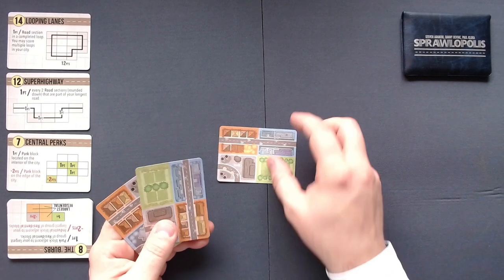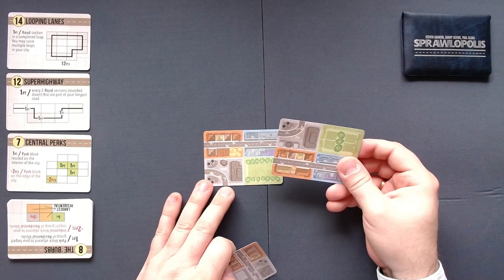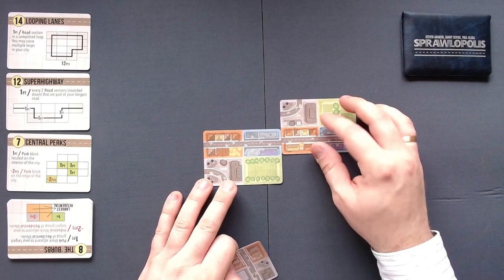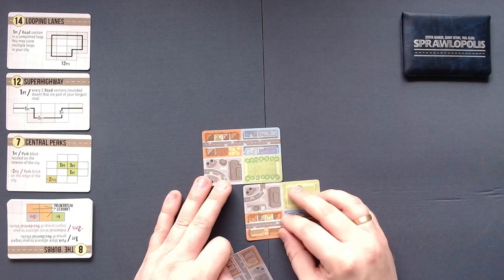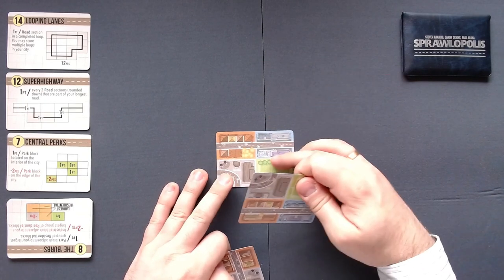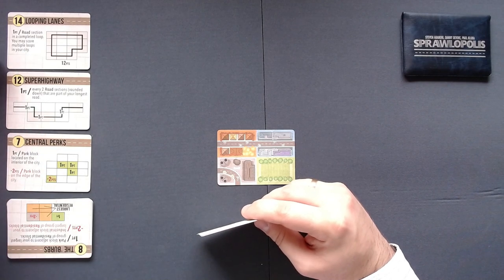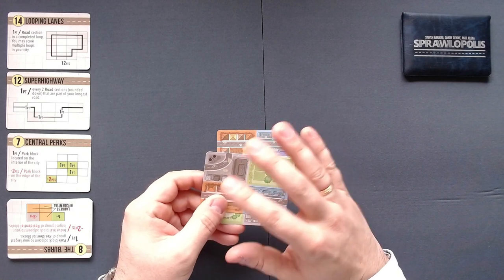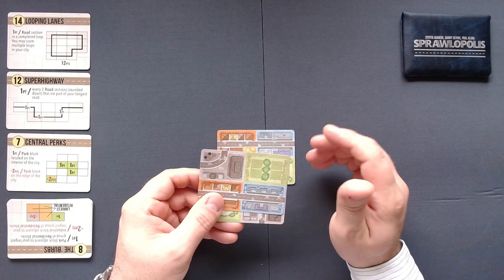We always put a card down like this, and then we can add another card to that. We can only play horizontal, not vertical, and it needs to touch some part of another card. We can put it halfway or completely overlapping — any way we want. We can also cover the cards but we cannot tuck them under any cards. At the end we will get points for these goals that we drew randomly, and also for the largest cluster of each district — one point for each of these areas.